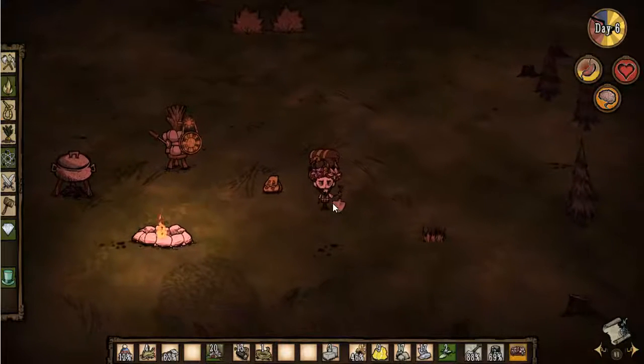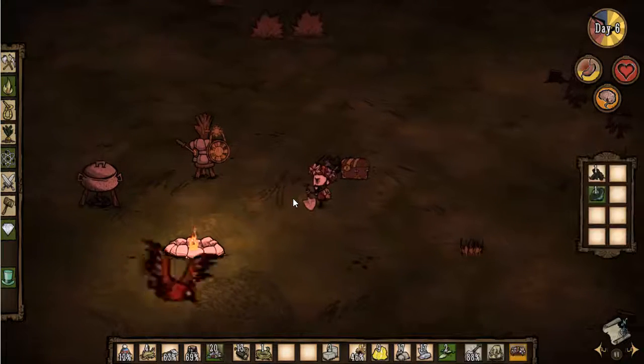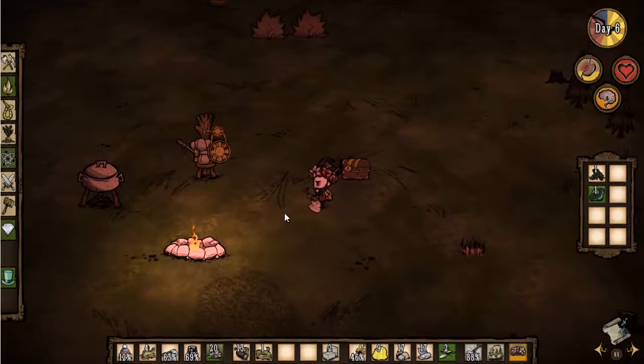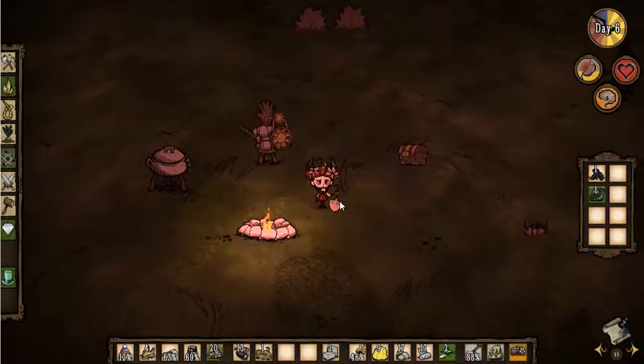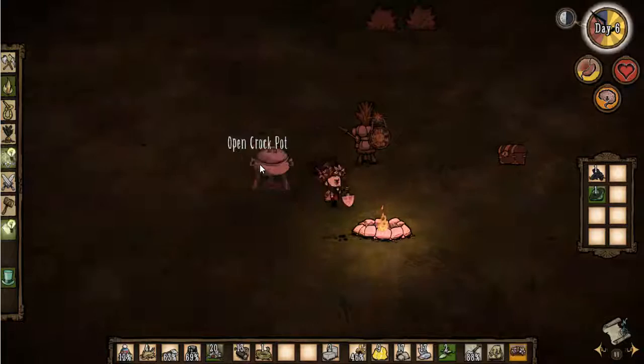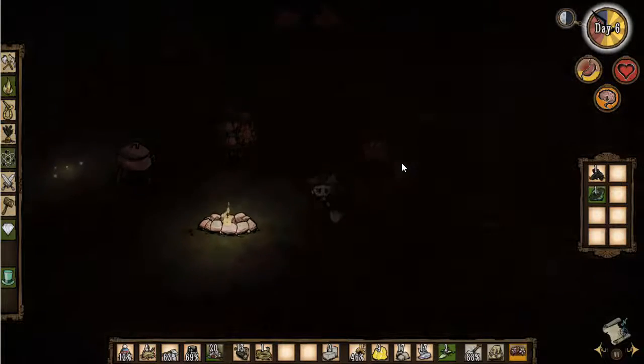Let's have a look at the dapper vest and put that on - how does that look? It looks pretty dapper, but I think I prefer to use the backpack instead of the vest. Anyway, we've set up a little camp for ourselves which is really amazing. We found our first rabbit and cooked it up in the crock pot and made some meatballs. Thank you so much for watching - see you all again soon for the next episode of Don't Starve.